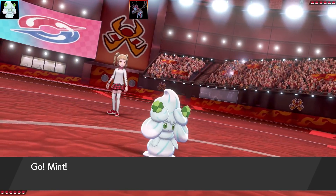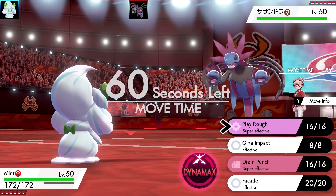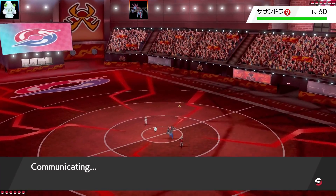The first battle is against a Japanese person on the YCOM link. I was thinking their weapon of choice being Hydreigon right at the start — why would they do it? It's four times weak to Fairy.